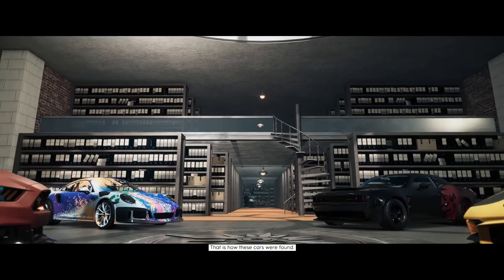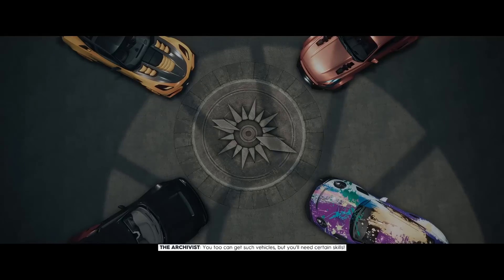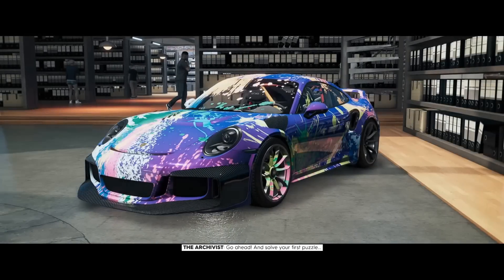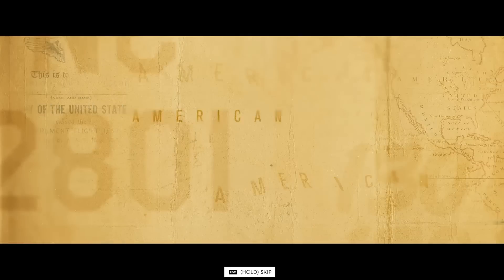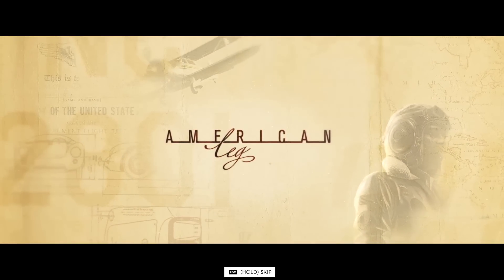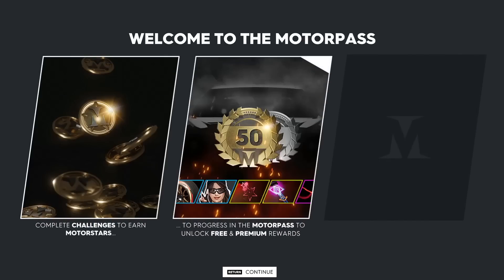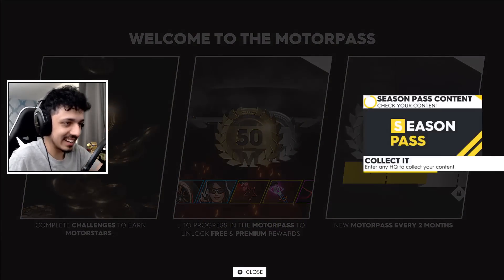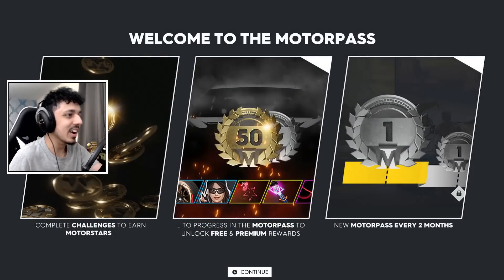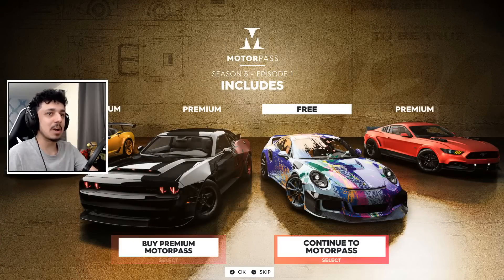That is how these cars were found. You too can get such vehicles, but you will need certain skills. There we go — sorry about the two little cutouts at the end, I clicked off by mistake. I forget I'm always on PC now for this stuff. We already know about the Motor Pass. There it is — the American Legends. Those cars look mean.